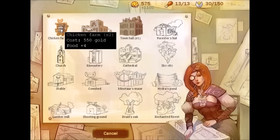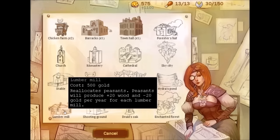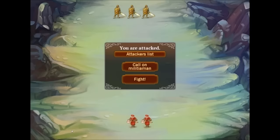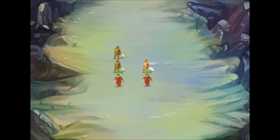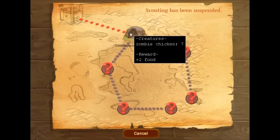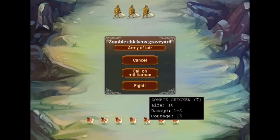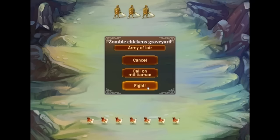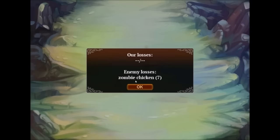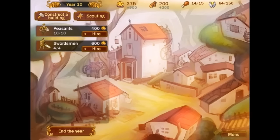Construct a building — we can do another farm. I think the lumber mill might be good; I just want to start getting wood as quickly as possible. Fight — oh yeah, we got this. Zombie chicken, seven life, damage one to three, ten life. I think we'll be alright to kill these guys. I don't think we need the extra manpower for this. Two food from that. I'm going to get another swordsman and end here.